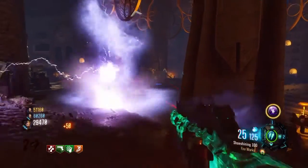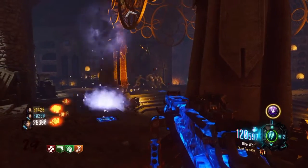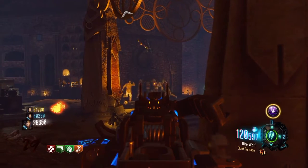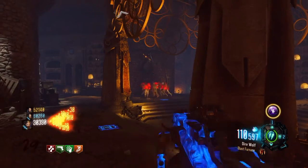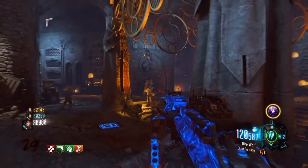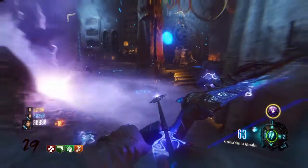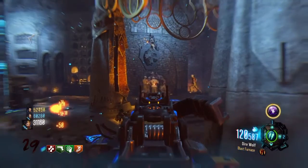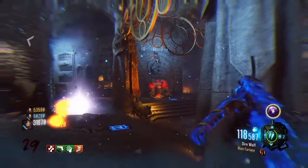If you have a submachine gun with Blast Furnace, let all 24 zombies pile up — one or two shots will take every single one of them out. Watch this — there's only eight, nine, ten zombies there. The only bad thing about this is dogs can get you, so be careful. Hope you guys enjoy, and I'll catch you next time — thank you guys.